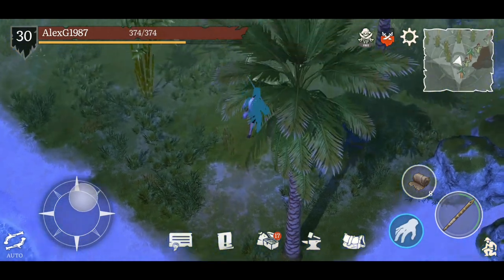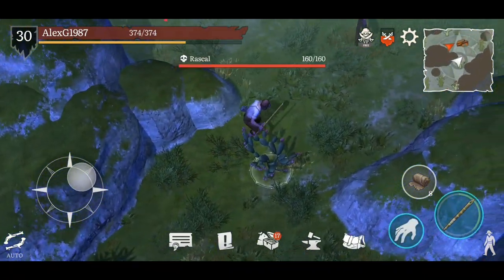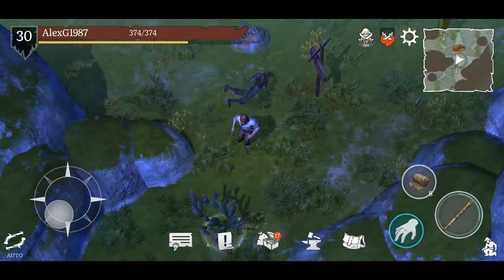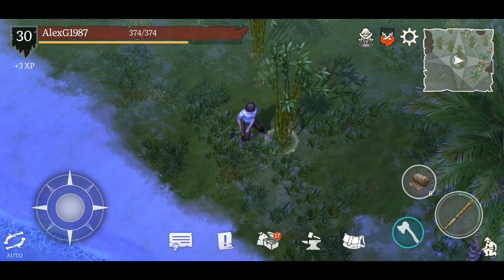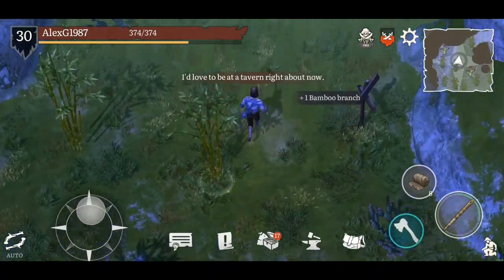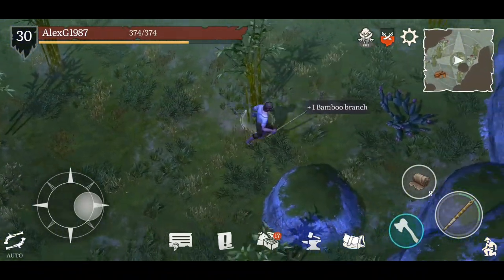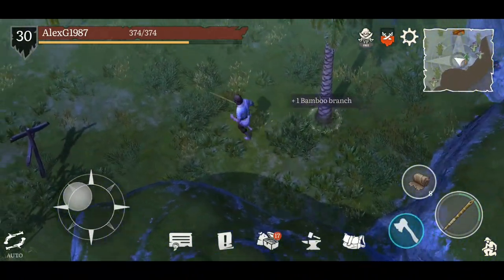Here we are — resources everywhere, which is all well and good. We do have a little rascal over here, so let's deal with that. There's got to be some sort of iron here. If I can get enough resources, and if there's any stone here that'd be great. There's some palm over here as well, which is always nice.